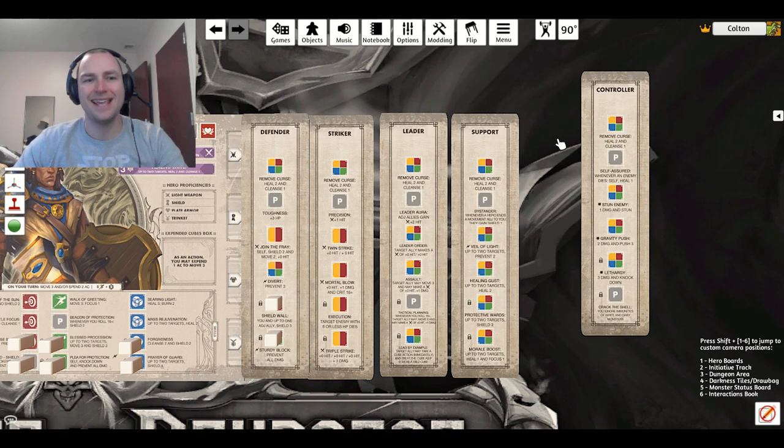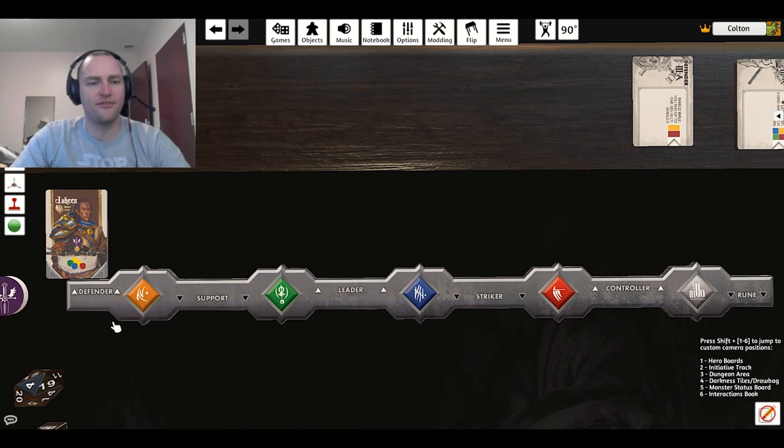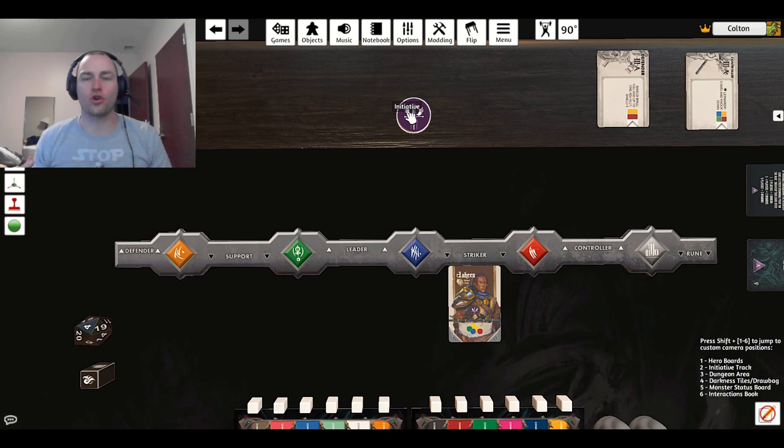The other thing the dungeon role does is it determines the initiative. The defender goes up top, the leader goes up, and the controller goes up — but the support goes down and the striker goes down. So whoever the defender is, you'll put their initiative card at the top. The initiative track token starts in the top left corner, goes across, then jumps down to the bottom and runs across. The striker goes last, and the defender, having a bit more defense, goes first.